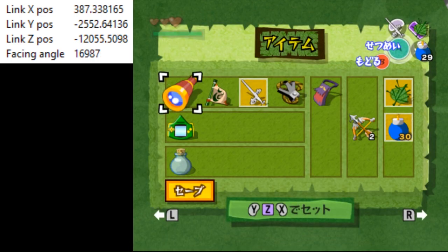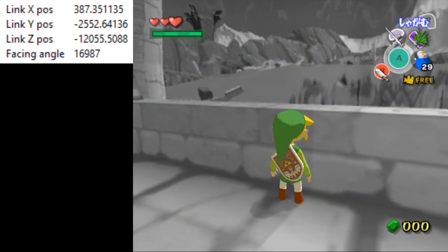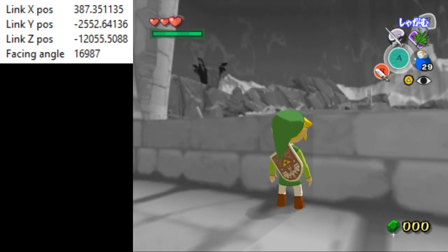We've now shifted Link's angle slightly, which is what we want, and now we want to go into first person again. To get to first person from this free cam state, just very lightly tap the L button — that'll get rid of free cam mode so we can go into first person again.